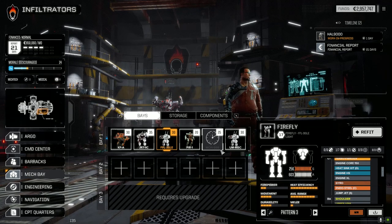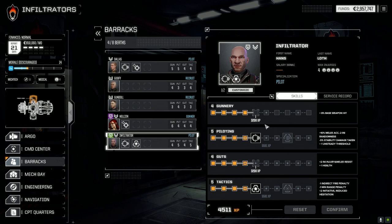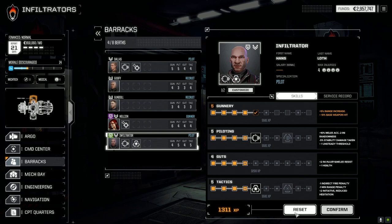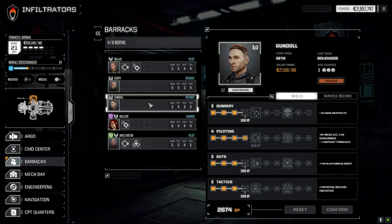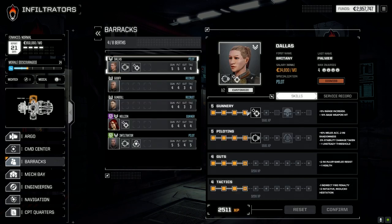Right now we're going to get into battle. Let's go to contracts — actually, let's go to the barracks first because we have some XP to spend for our pilots. I'm going to put it into gunnery; the range increase and base weapon hit is really good especially with shorter range weapons. Gundall has got some XP, let's drop it into gunnery. Goofy — let's go piloting first, get the unsteady threshold up. MechWarrior training complete. Dallas is still good.